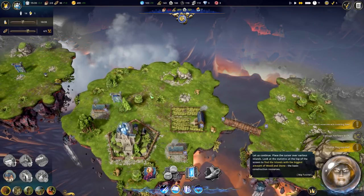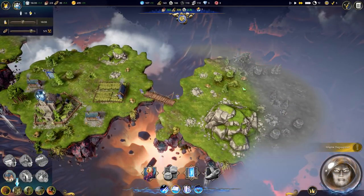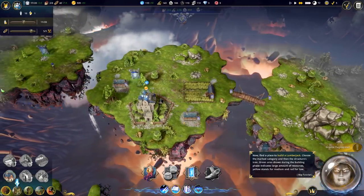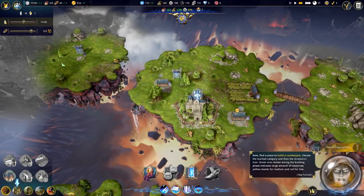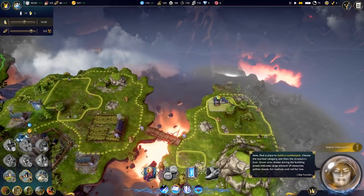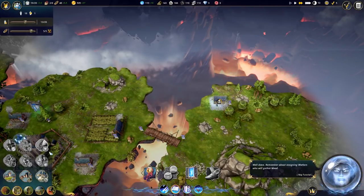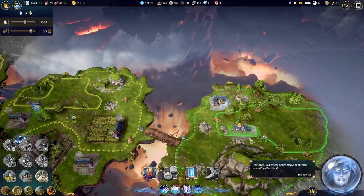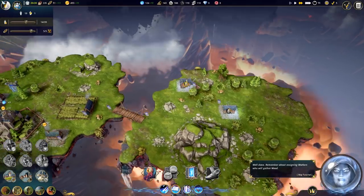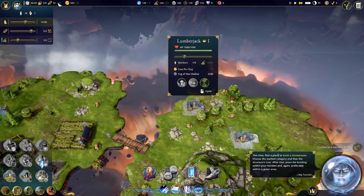So find the islands with the biggest amount of wood and stone. We have a lot of stone and a lot of wood over there. What about over here? A lot of wood, not a lot of stone. So next, we want to build a lumberjack - maybe we'll put it over by the trees. And we need a stonemason next, we'll put that right here. Remember about assigning workers who will gather wood - yes, we do need those. We'll put one there for now, we don't want to kill our food production or our money.